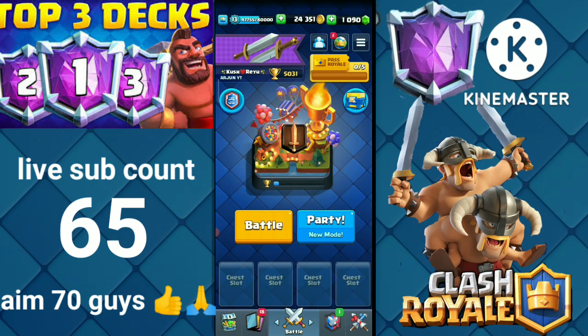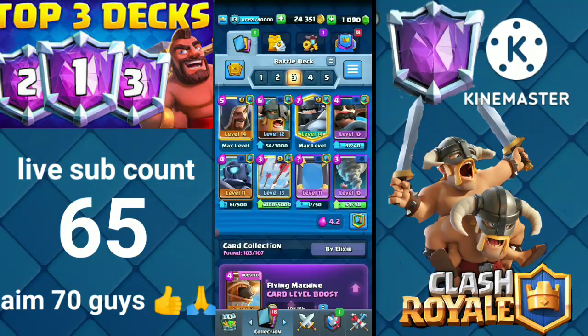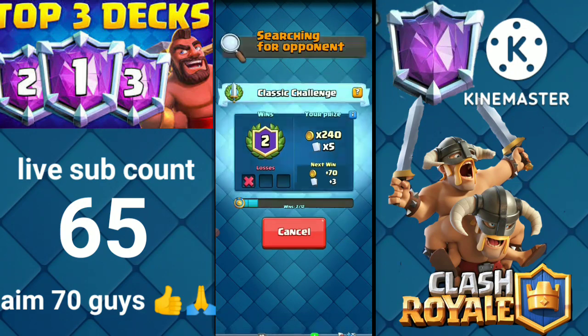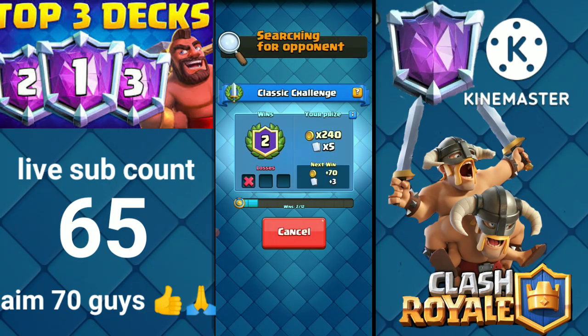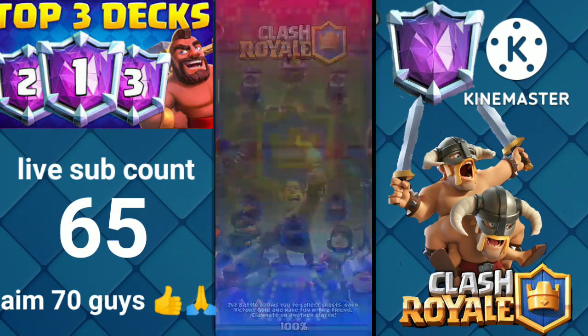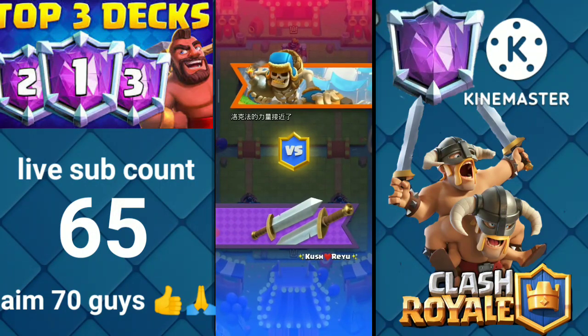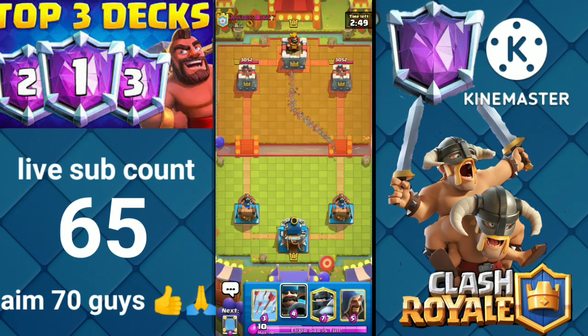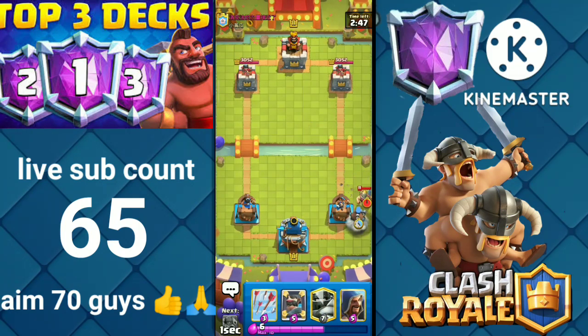Let's move on to the second deck. It's the Mega Knight Elite Barbarians Defensive Deck — it's all defensive, and you go with the counter attack. I will show you this deck along with the match. The main power in this deck is the Elite Barbarians and the Mega Knight, so make sure to use them very defensively.